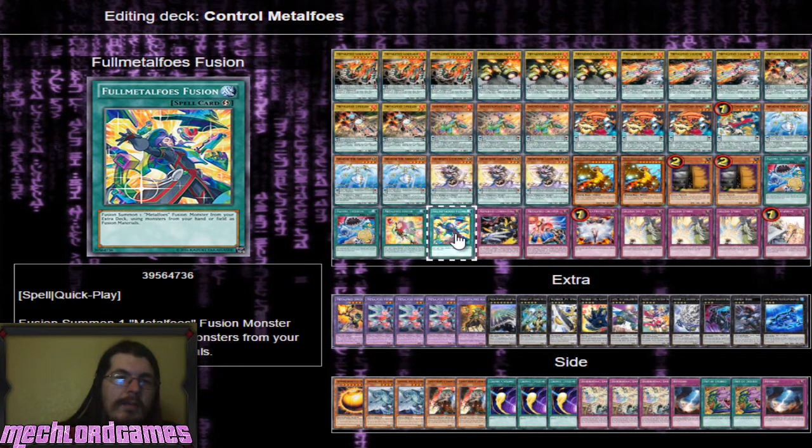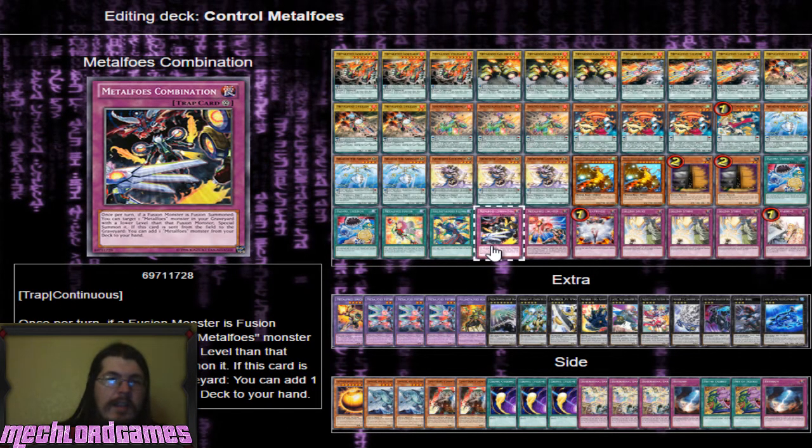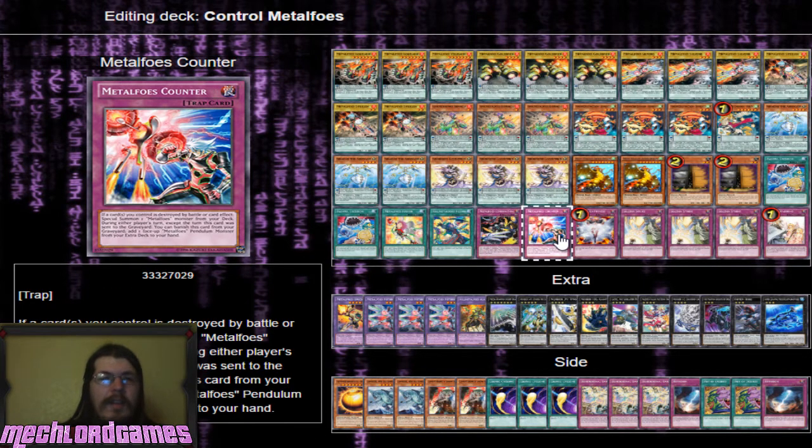Full Metal Foes Fusion is a quick play - like how Shaddoll players back in the day had their Shaddoll Fusion as a quick play to make stuff on your opponent's turn. This is really potent for getting into Full Metal Foes Alkahest. One copy of Combination - this card is amazingly good. You can special summon back Metal Foes when you fusion summon. If it's destroyed you can add a Metal Foes monster from the deck to your hand. So you can set Combination, pop it with one of your Metal Foes effects, get a free search, and keep your effects going.